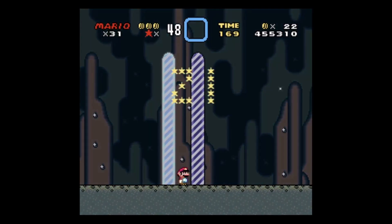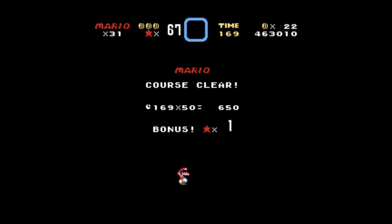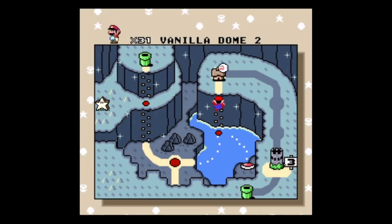And there. Normal exit for Vanilla Dome 2 complete. Nailed it. The superfluous sound effects in Mario World are awesome.